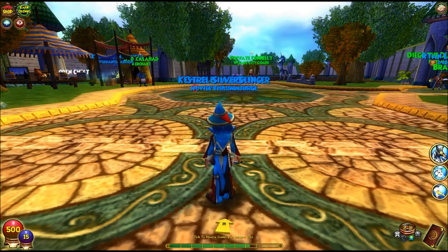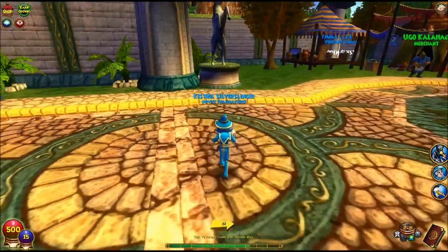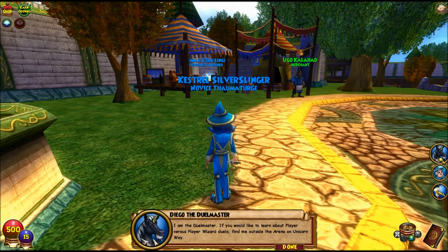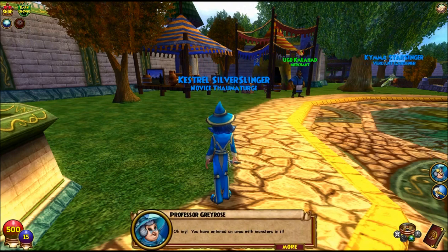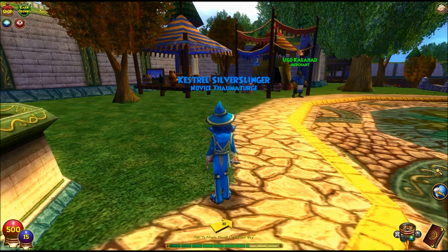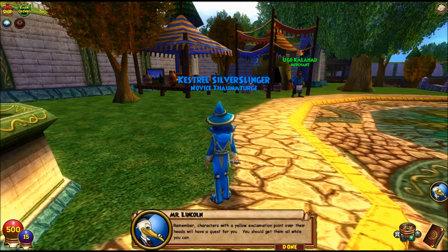There are more tutorial tips. I am the Dew Master — you would like to learn about player versus player wizard duels. Find me outside the arena on Unicorn Way. You have entered an area with monsters in it. If you want to safely traverse this dangerous area, stick to the sidewalks — they are safe. Remember, characters with a yellow exclamation point over their heads will have a quest for you; you should get them all while you can.